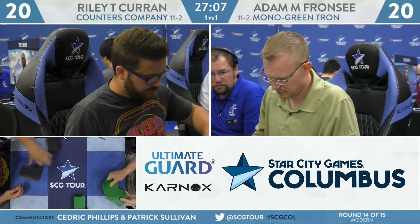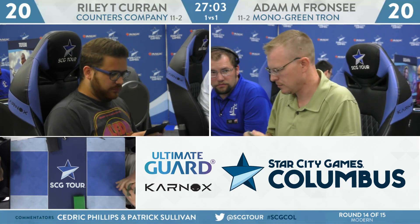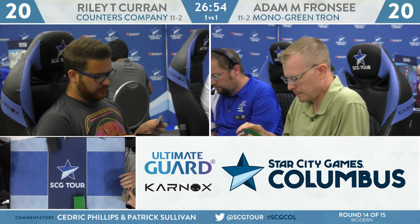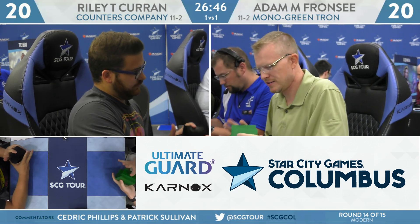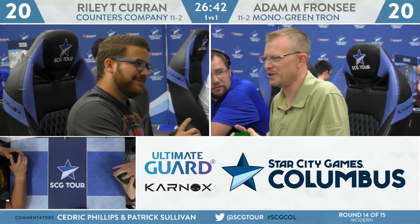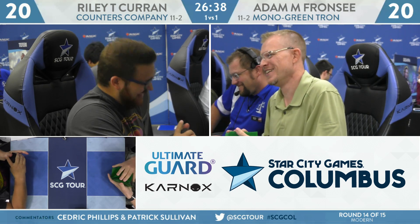We are back for game three of round 14 between Riley Koran and Adam Franzi — Counters Company versus Monogreen Tron. Riley will be on the play. Both players are unhappy with their sevens and send them back, looking at seven again thanks to the London Mulligan. If they like their hands, they'll keep six cards.